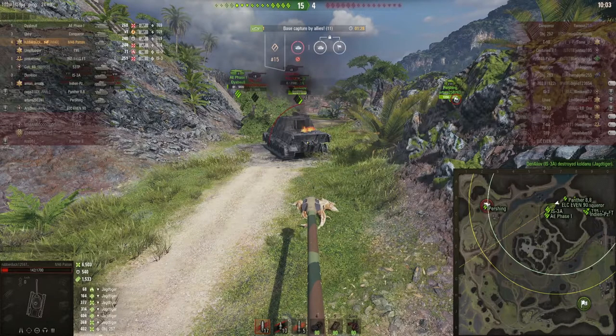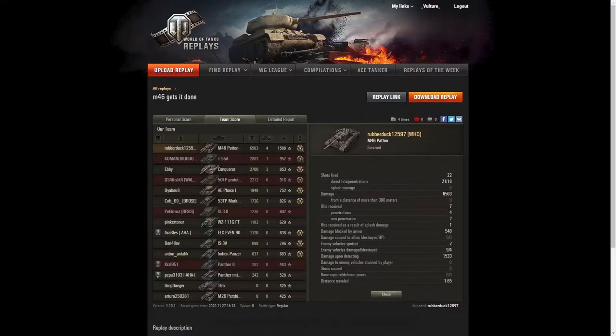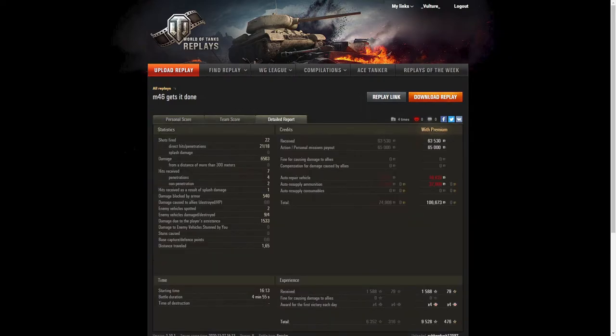So that was the M46 Patton on Pearl River from Nicky — thank you good sir for sending it in. Looking at the post-game stats: this is with credit boost and he also applied the times five booster with his premium account. He picked up nearly 6,500 damage, nearly 1,600 experience. He's got an almost perfect hit ratio, and because he fired quite a lot of premium he only made 100k profit. Anyway guys, thanks for watching today's video and thanks to Nicky for sending in the replay — stay safe and I'll see you on the next one.